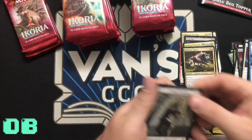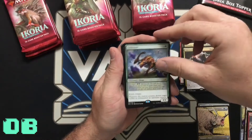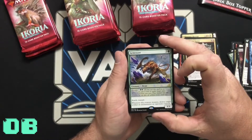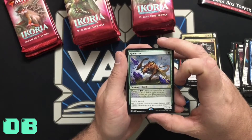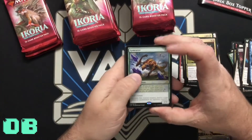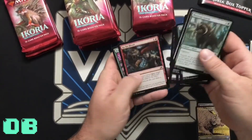Oliver, I want you to go ahead and pick out a pack because I'm going to let you open the next one. Land and Gemrazer — oh, I like that one! Let's read what it says: reach and trample, whenever this creature mutates, destroy target artifact or enchantment an opponent controls. It has reach, trample, and destroys target artifact or enchantment — that's really great.